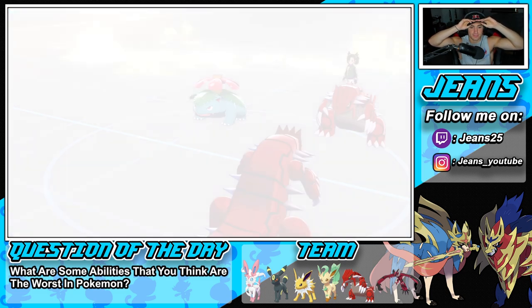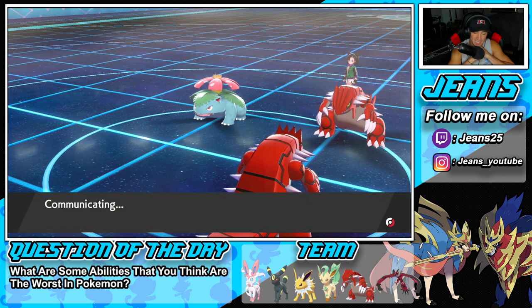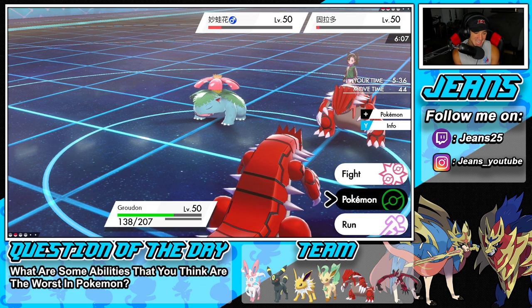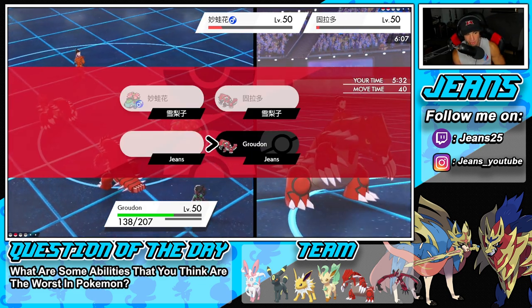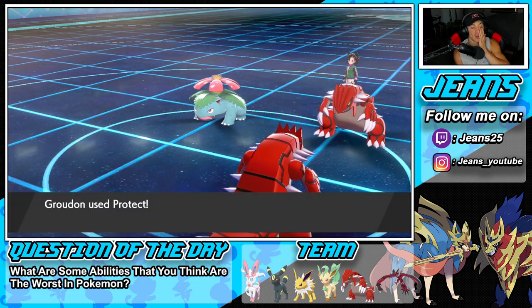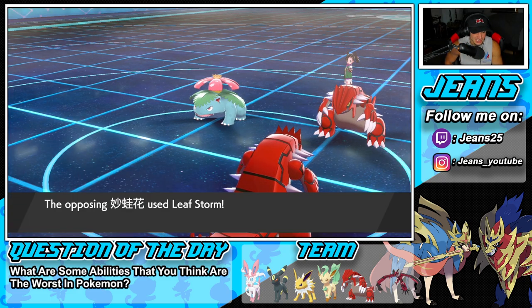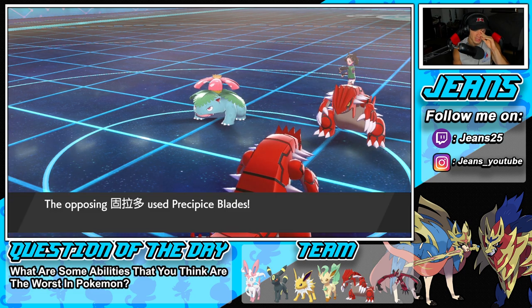We miss the Precipice Blades — that hurts the soul so much. Groudon should be dead from that, but we missed. We'll Protect the last turn of drought just so Venusaur can't outspeed us. He went for Sleep Powder in Electric Terrain — fortunately that failed for him. Now we outspeed the Venusaur with Chlorophyll gone. Can we land the Blades this time? We still have our Sitrus Berry.